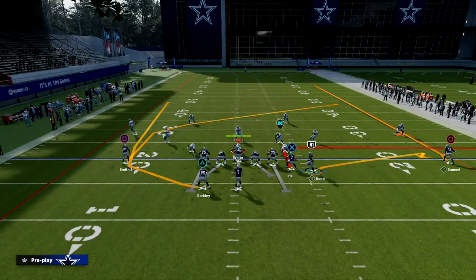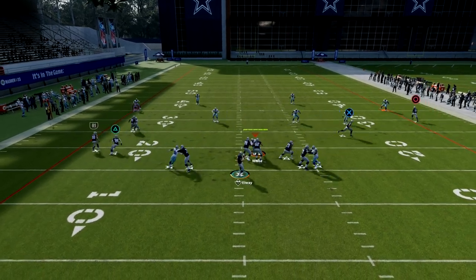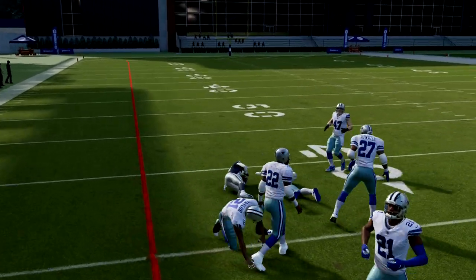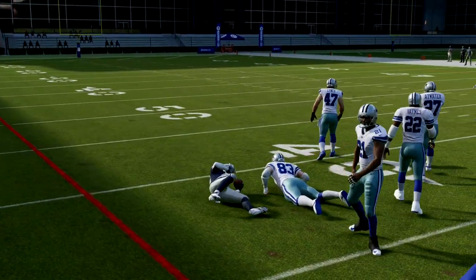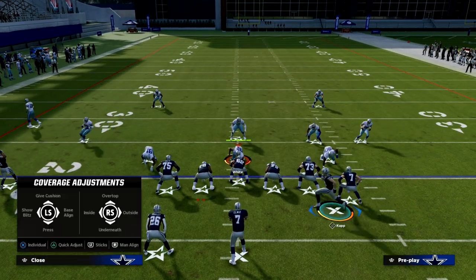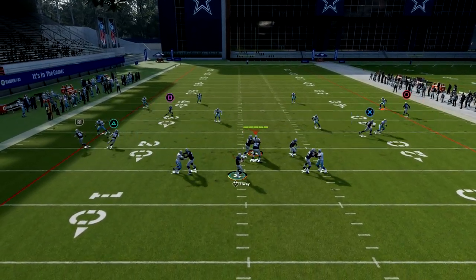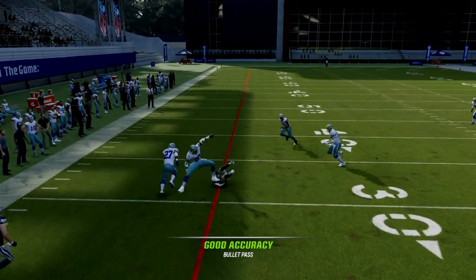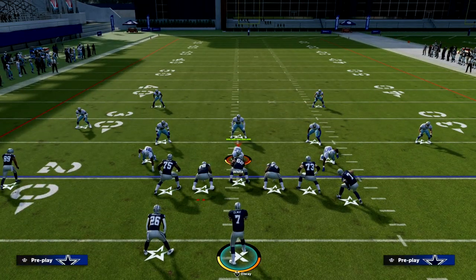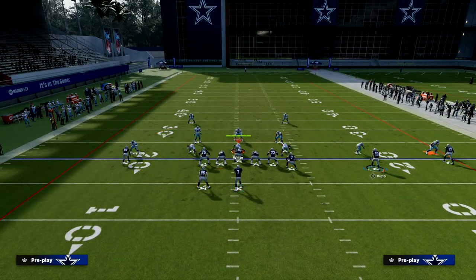Freeform is definitely not my favorite thing in this game. But when they're in zone coverage, one of my favorite things to do is freeform down and inside to the running back. The main reason we're putting this receiver on a flat is because those flat defenders are going to get sucked out to the flat, and we're going to be able to freeform down and inside on that little wheel route. It's very effective against pretty much any zone in the game.